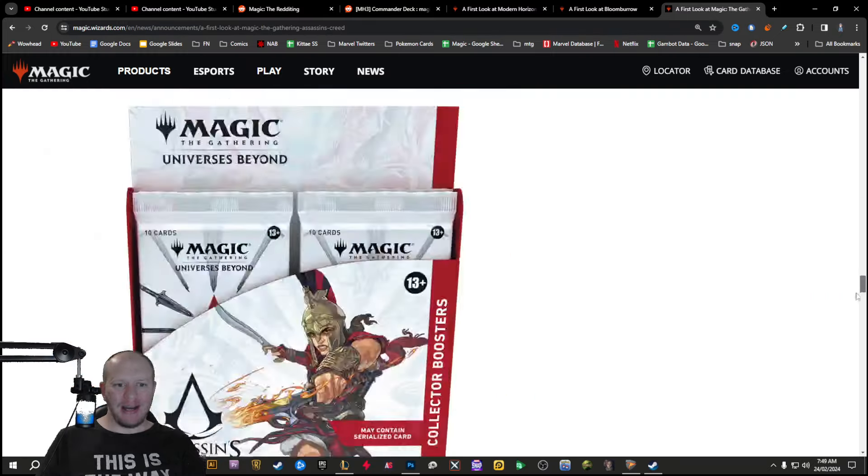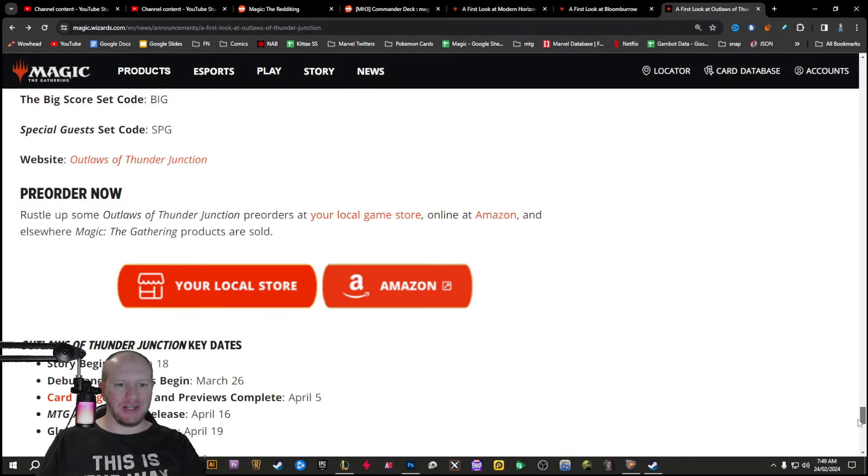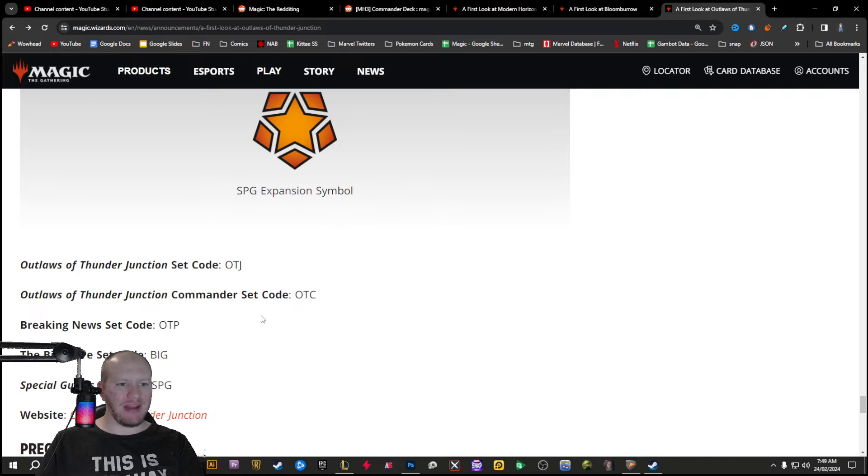So if you'll notice at the end of the articles, they sometimes will have this is what's coming — like the products that are coming. So if we have a look at the Outlaws of Thunder Junction, you notice they don't do this. They specifically do not have any of this in here.